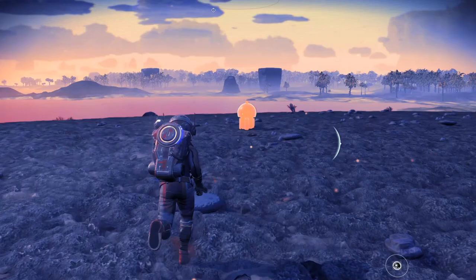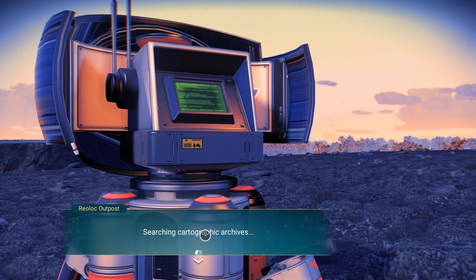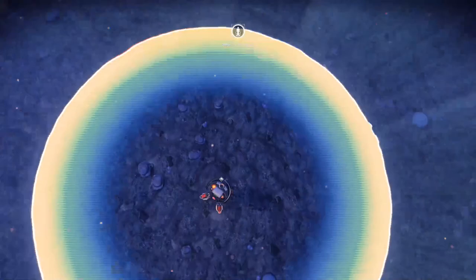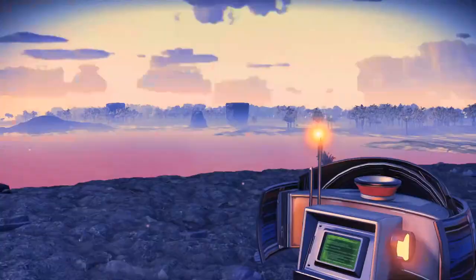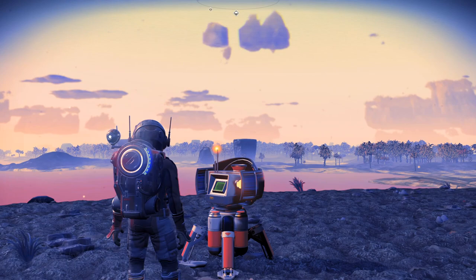First of all, what you're going to need to do is find an area where you want to place a suspension bridge. For me it's going to be across these two land masses here. You can see I'm on this one, and just there behind the cloud to the upper right you'll see the other one. It's a bit of a fair distance away — the other one I've built so far was a little bit closer than this. This is a very good spot for it.